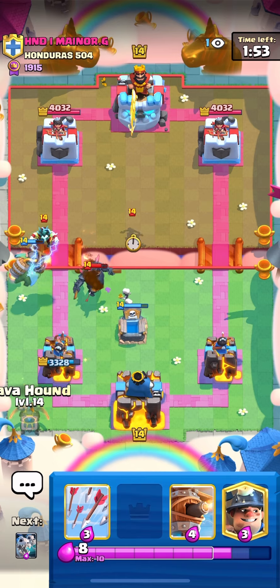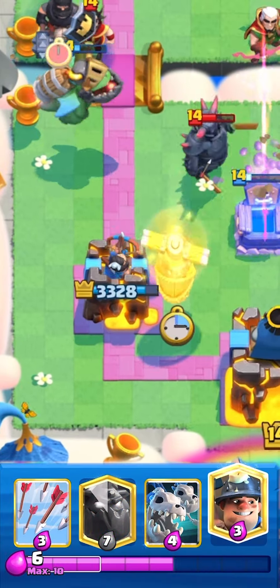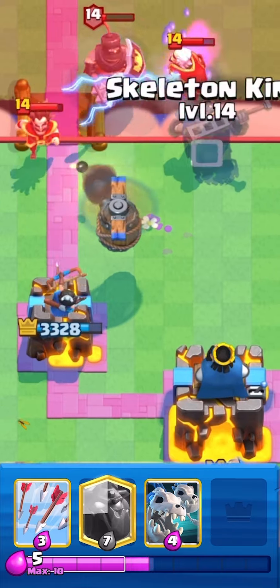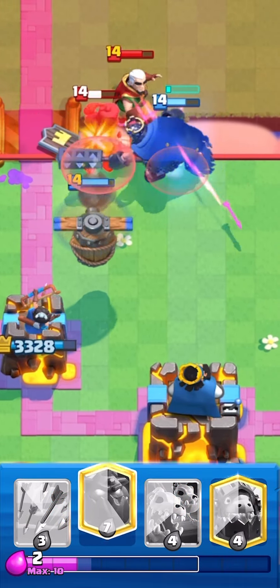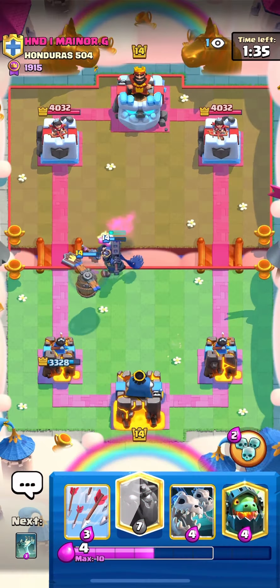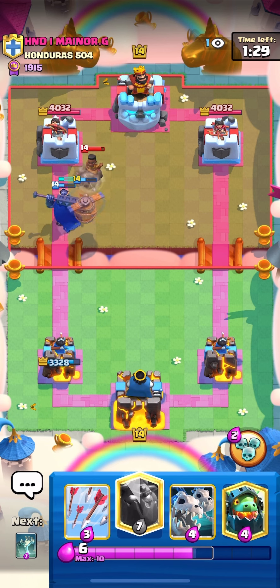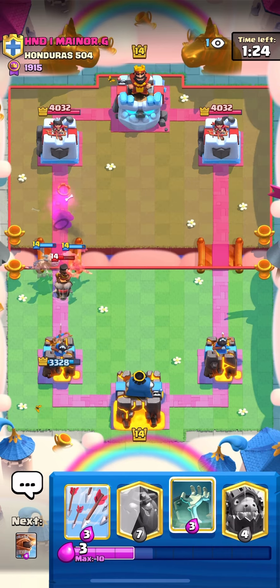I was gonna go lava if he just left that PEKKA alone, but instead he's gonna go in for a huge push. We're gonna go with the miner back there - the play with the miner was to try and get the flying machine to finish off the E-Wiz before the dark prince, so that now we can get a little bit of a counter push going and either get some good damage or force out a card. We're gonna go skelly dragons on this ram rider - we should be able to fully wrap up the ram rider.